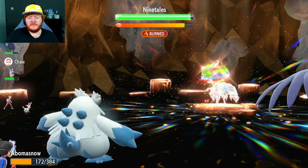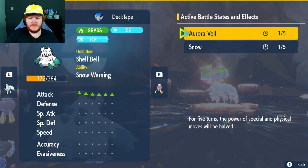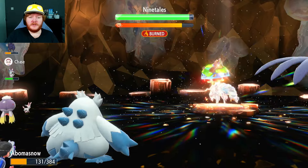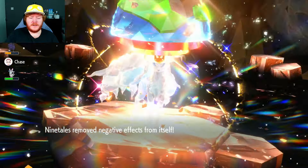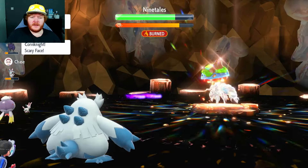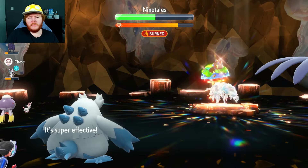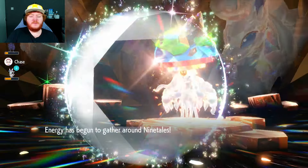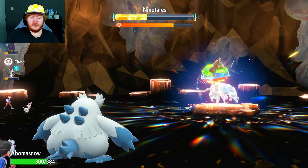There's our third Swords Dance — now we are on Max Attack. There's one or two more turns of Snow left. We're going to use Avalanche here; we get hit with the Blizzard of course. Avalanche should do a lot of damage even with Aurora Veil — and yep, there's tons of damage. We go back to 290 health pretty much. Ninetales removes negative effects from itself — that's fine. We're going to use Avalanche again. I would imagine this puts Ninetales below half health and gets us back to full health. It does — it feels like it's its worst enemy.